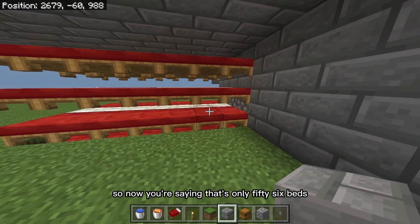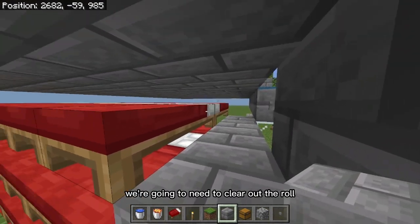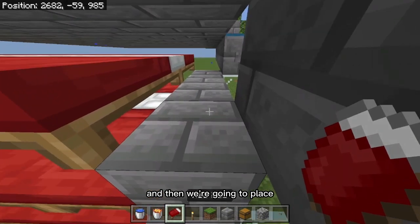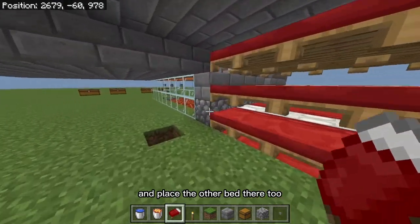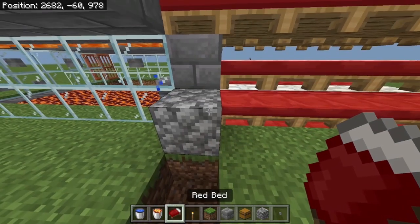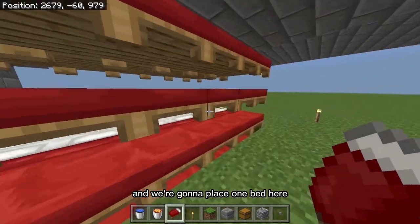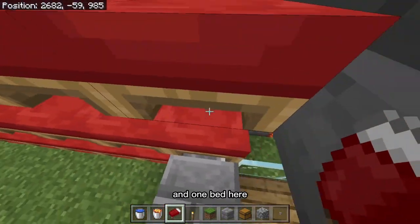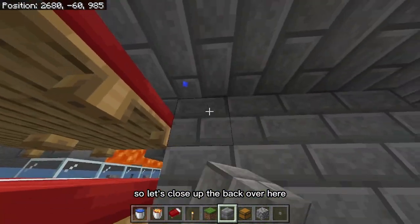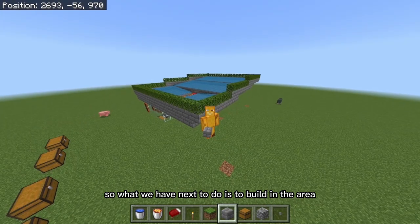That's only 56 beds — where are the other four going to go? We're going to clear out the row beside the beds and place one bed here, then come around to the other side and place one bed there too. Then clear out the row below that and place one bed here and one bed here. Let's close up the back. We just finished the bed part — we're doing really well. So what we have next is to build the area where the villagers are going to go.